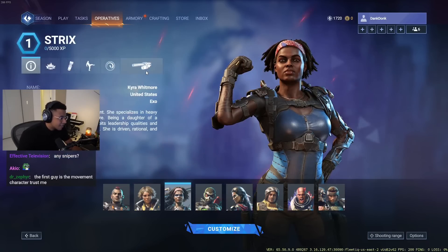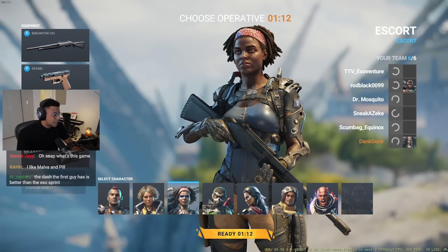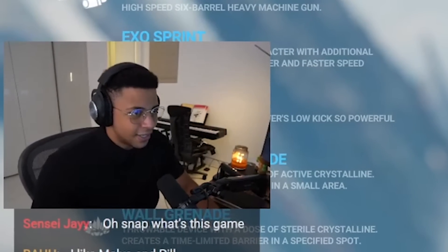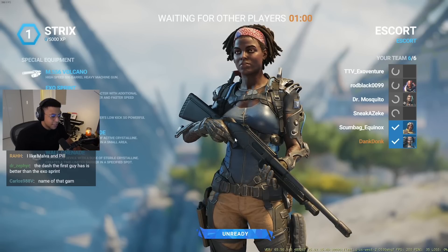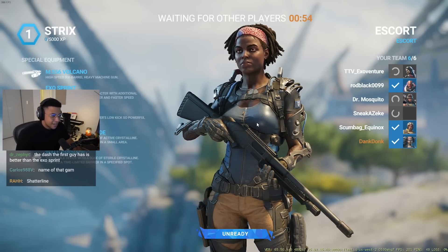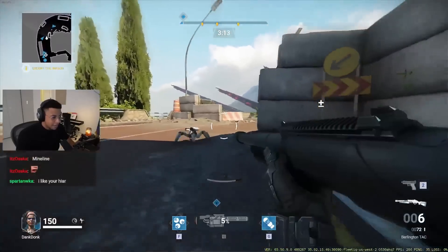We're definitely playing Ram or Strix in this upcoming match - let's go ahead and try out Strix. She does have a shotgun. I don't know how good the shotgun is but let's find out. I love it when FPS games have really good shotguns because I think it allows for that ultimate close quarters combat experience - allows you to really get in there and just feel like a badass, kind of feel like John Wick. Here we go, we gotta escort the wagon. I do have some abilities here.